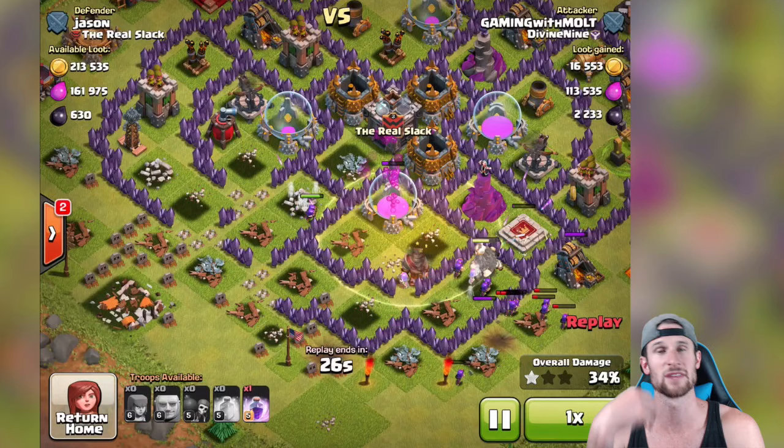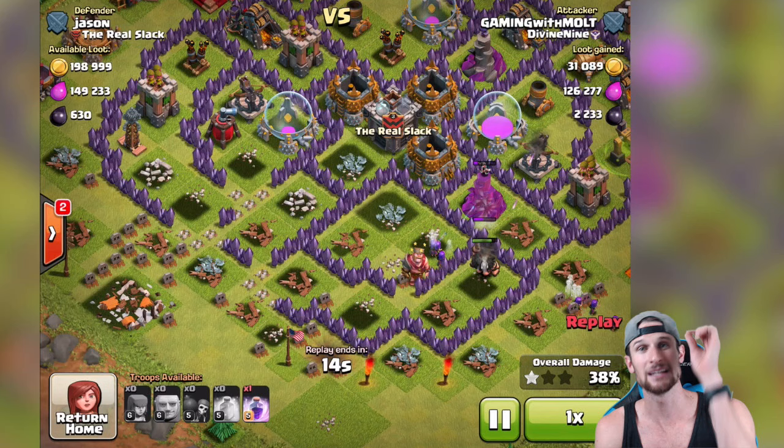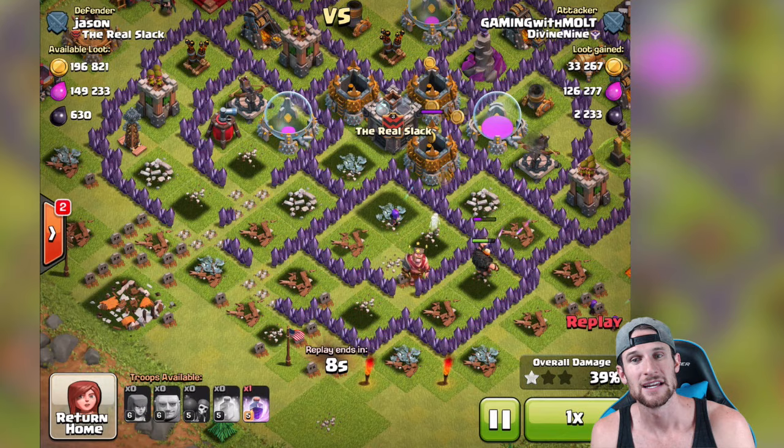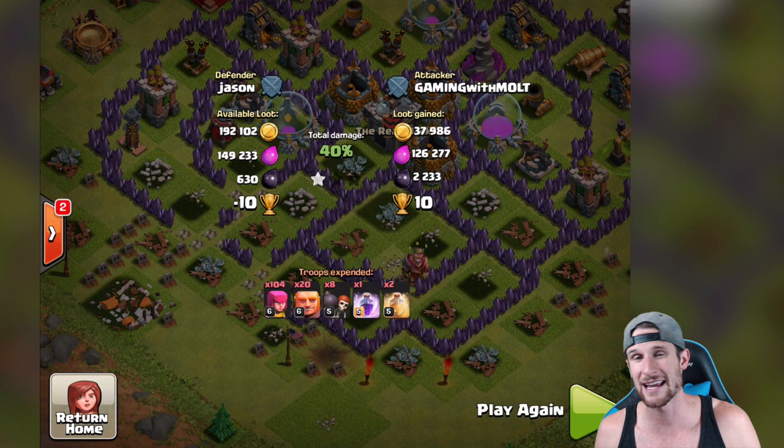I imagine there was 630 in it because there's 630 in this other one - that's just a complete guess. We came in, we took names. We got over 2,000 dark elixir. Someone in the stream told me they got 6,600 dark elixir in one raid - that's ridiculous you guys! Let me know what your highest dark elixir raid is down below in the comments. On this account it's probably like 3,000 or 4,000. My Town Hall 10 has definitely had some pretty beast ones. We're gonna check out the next one - it was even better than this - and then we're gonna try and get a live attack for y'all.